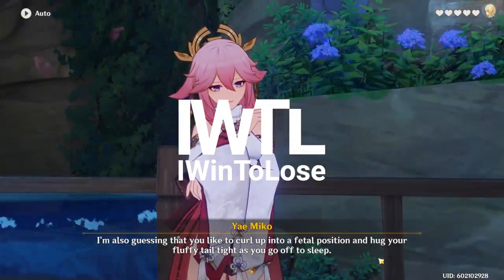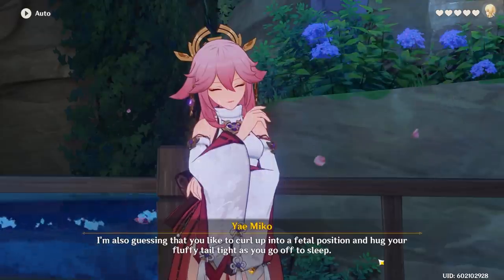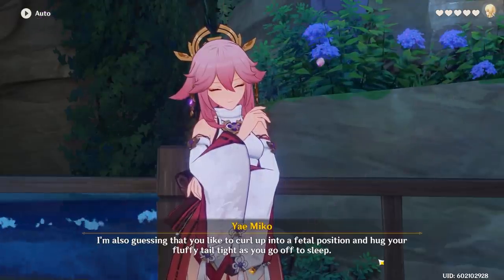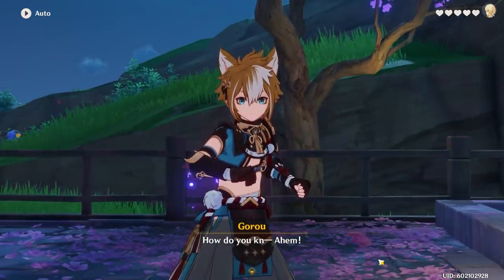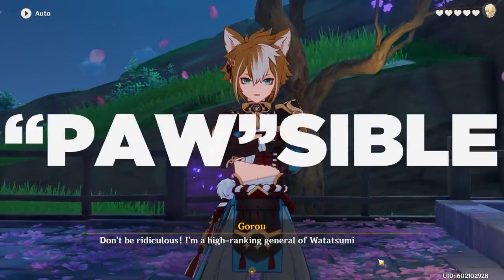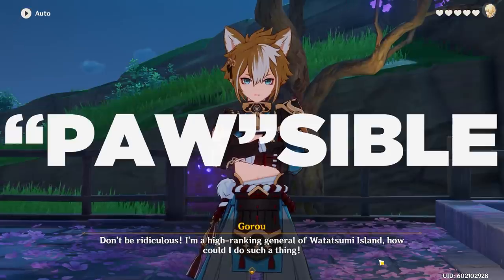Hello and welcome to my channel IWent2LoseGaming. The Doggo General with the fluffiest tail on Watatsumi Island has finally arrived as a playable character. In this video, we'll be taking a look at roughly what is possible for a Constellation Zero Goro.